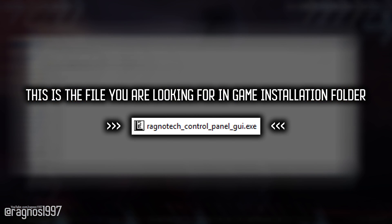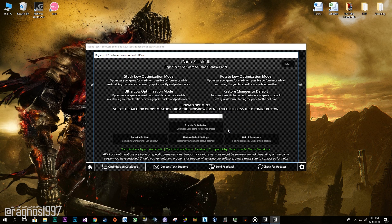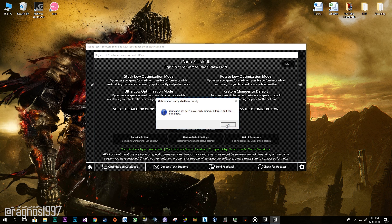After you did that, go to that folder and start the Ragnarotech control panel and this window will pop up. Now select the method of optimization and resolution you would like to run your game on. After you did that, simply press optimize and start your game.